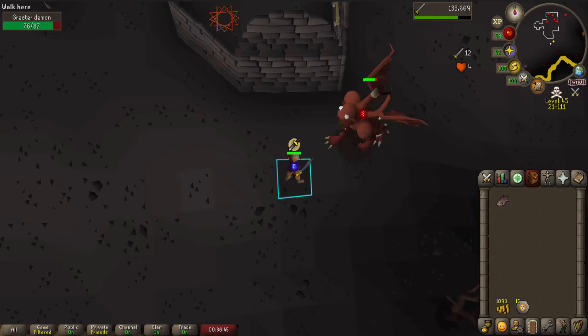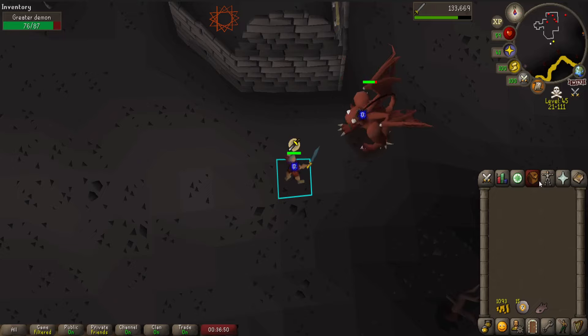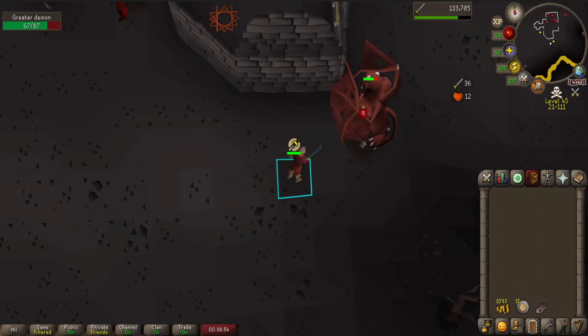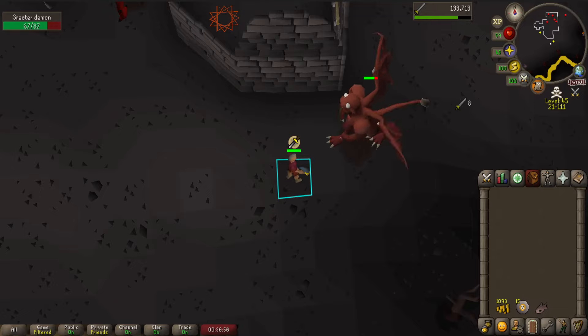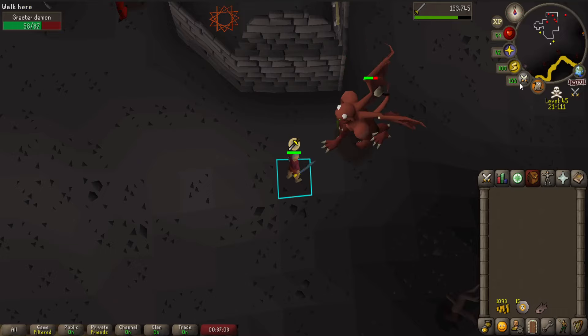These apparently drop tuna, which is a good extra food source — this might actually be my best food source. Let me see how often they drop it. They drop it one in 42, which is the same as fire giants, but here I can AFK.